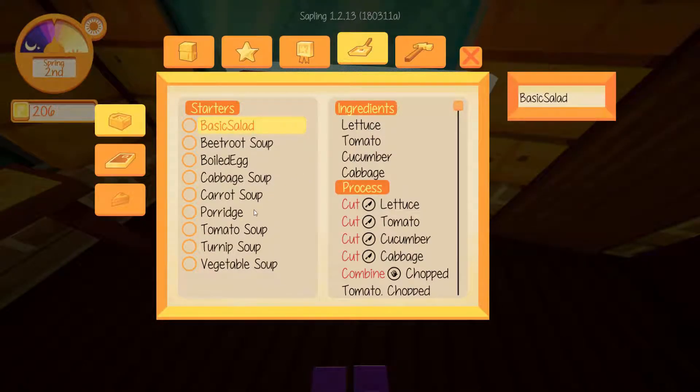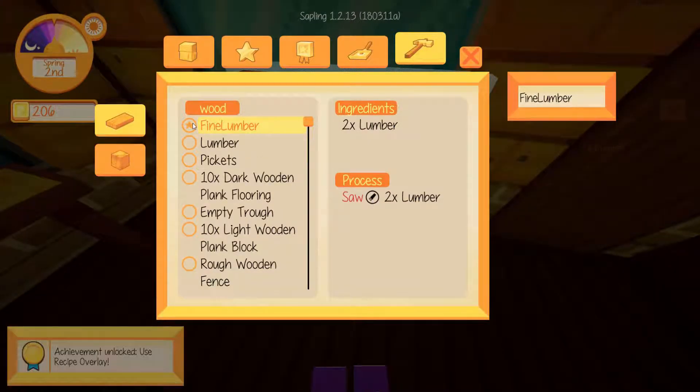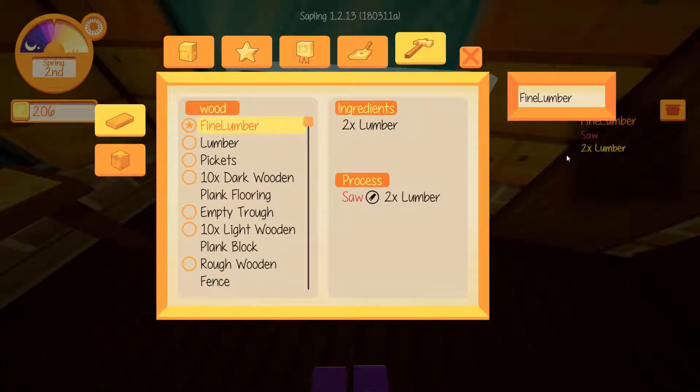We can make food, and fine lumber. Use the recipe overlay — it's just an overlay, so I'm guessing you just have to have the item in your hand and then put it into the thing and it makes it. Dark wooden plank flooring, lumber, cheap varnish, empty trough — I just want normal light wooden plank. Rough wooden fence... I need some more flooring.